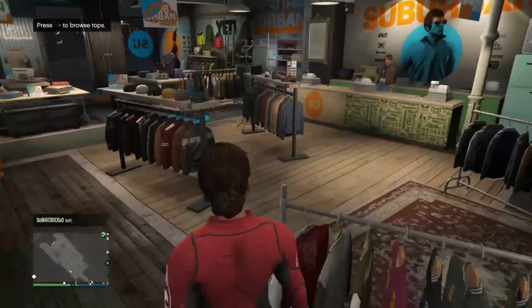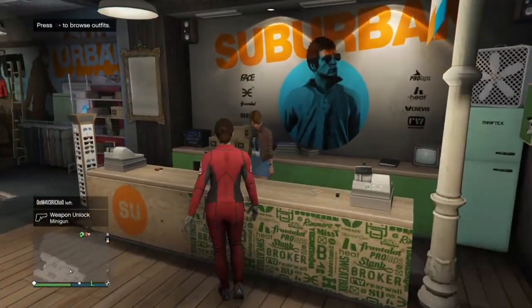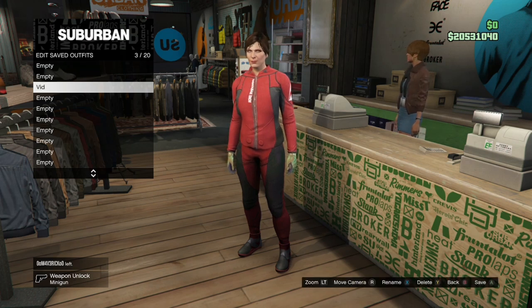Once you've got the gloves, back out and save this outfit. When you save this outfit, make sure you save it in an empty slot that's on your main character. My main character has the outfit I didn't want to lose in one slot, so I'll save this new one in a different empty slot.